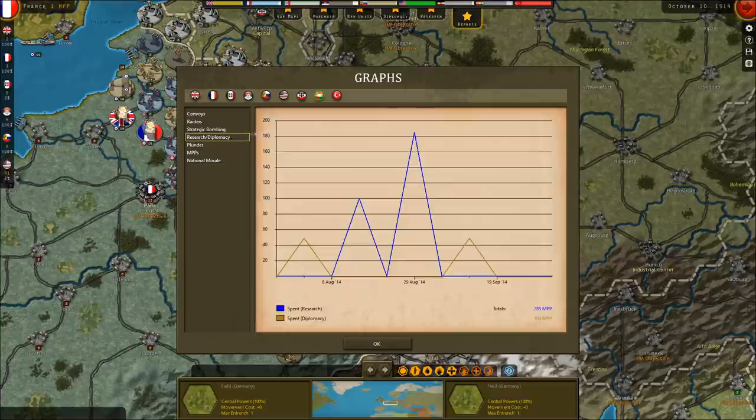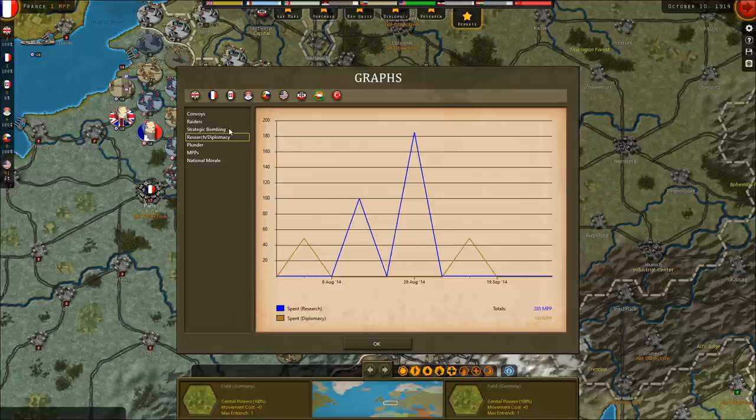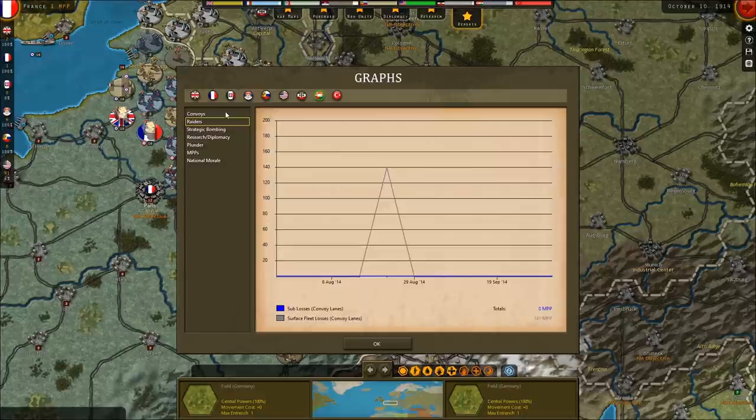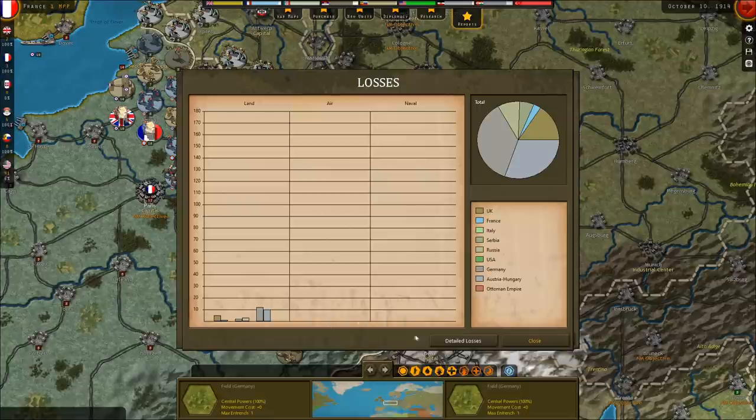The Germans definitely have some research and development spending; they've spent a fair bit more than the British or French, who haven't spent enough. No strategic bombing yet, and raiders are not really existent. The Germans have lost 12 units and the Austro-Hungarians 10 — so 22 units lost for the Central Powers, versus just three Russian units, two Serbian units, one French unit, and five British units. The British lost some garrison units, and Belgium counts as Britain, so that's why.